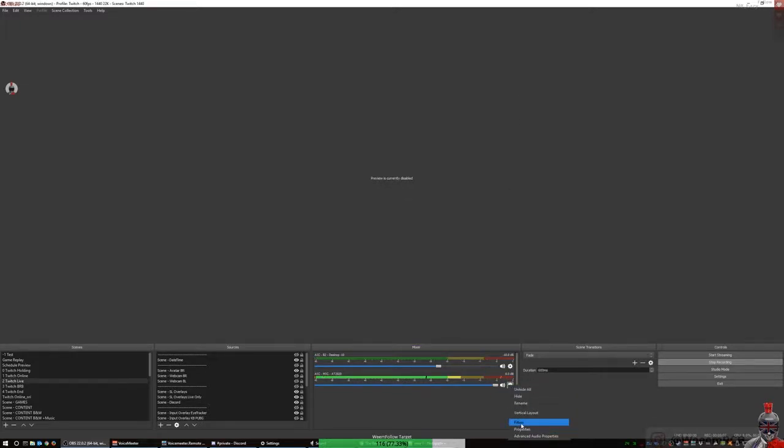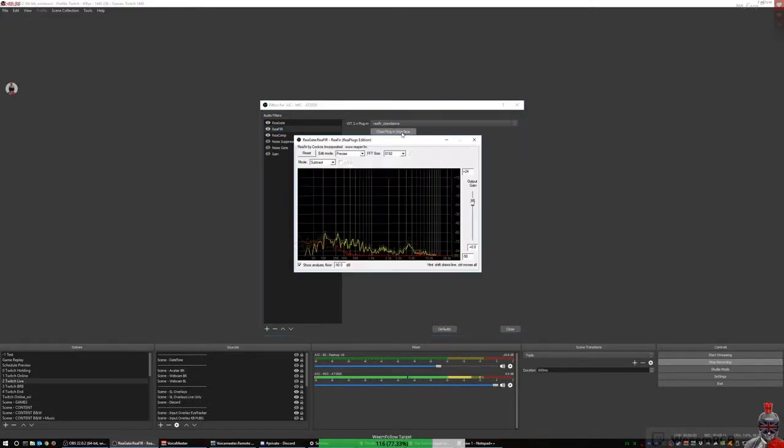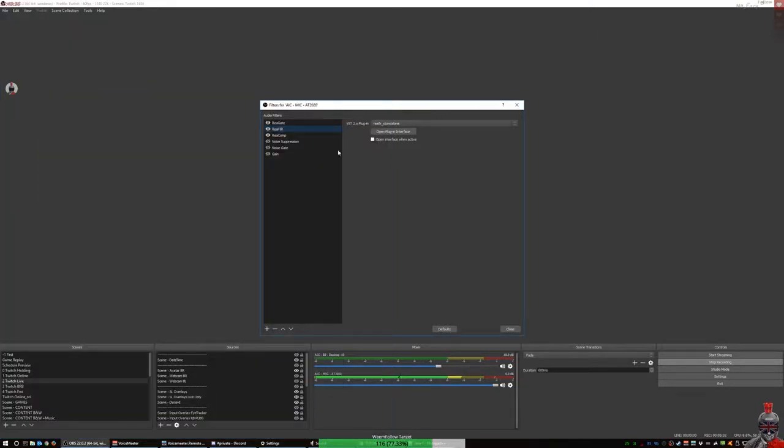In here I've installed the VST filters. I use the gate, ReaFIR and ReaComp on this microphone. There's a very good video showing how to set these up — it shows you the gate and the ReaFIR — by Proto Magical Girl, a very good video explaining how to set it up. You've just seen my settings, so feel free to copy mine. But VST plugins are great, and this is the only way I use them: directly into OBS.